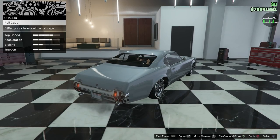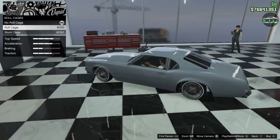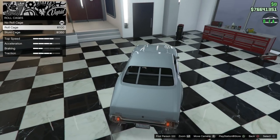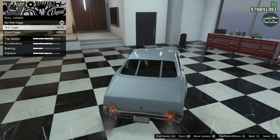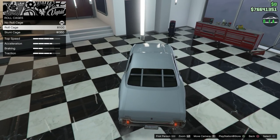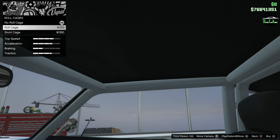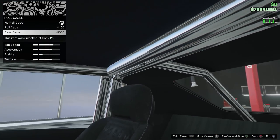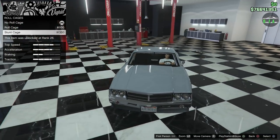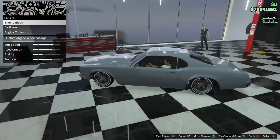For the rear bumper you have a painted rear bumper — since we have a chrome front bumper we're going to keep that matching. Under chassis you have roll cage options. It's worth mentioning that the roll cage options for the standard Saber Turbo include a little nitrous bottle in the center, but this custom version doesn't, so keep that in mind. Then you have a sun cage which is chrome — and on a normal Saber Turbo the sun cage removes the passenger seat, but on this one it doesn't. We're not going to do a roll cage.